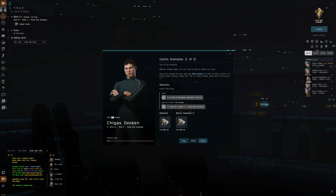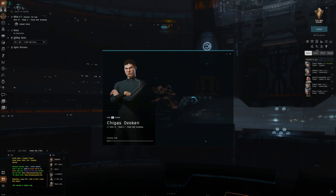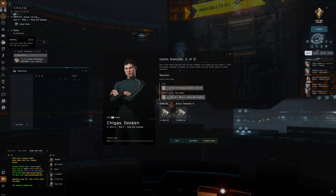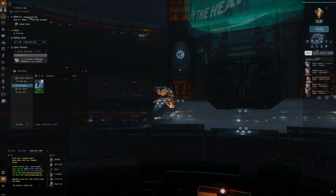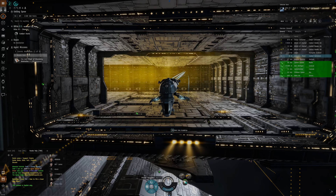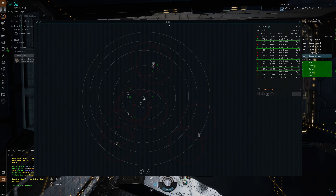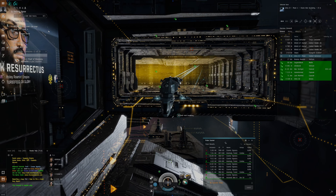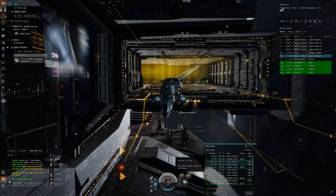We can't just complete the mission straight away — we need to do the objectives. What we're going to want to do here is go to an anomaly. Anomalies are types of sites that don't require scanning — we're not going to use these when searching for ISK in the future. We open up the probe scanner; this is what we're going to be using to find data and relic sites when the time comes.